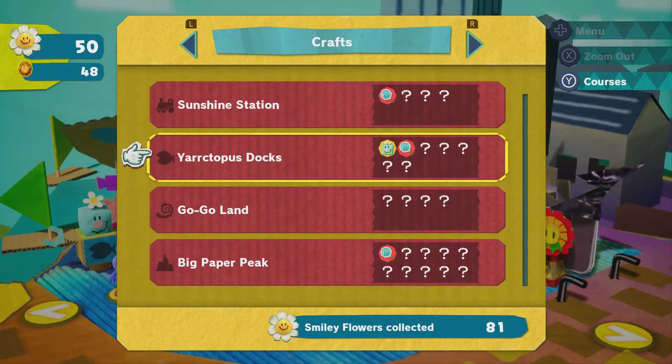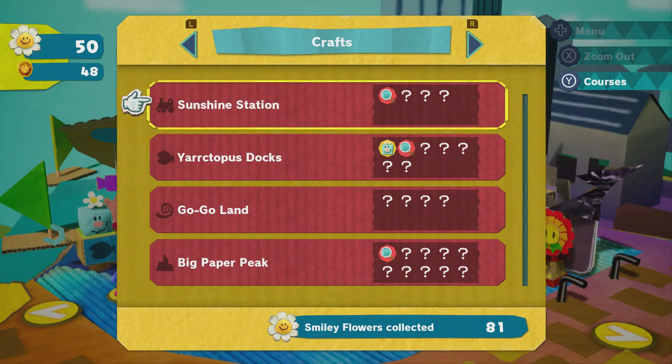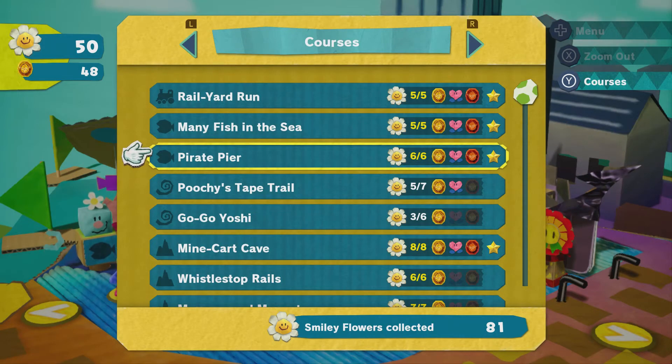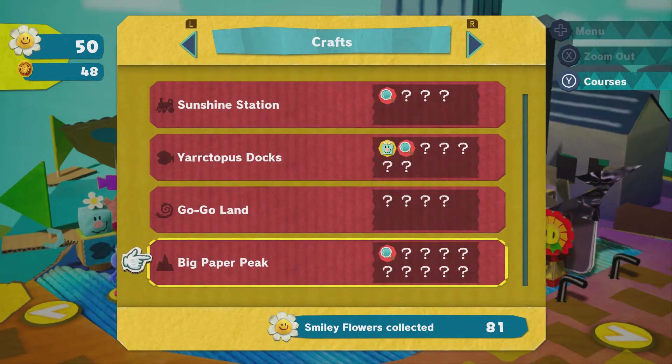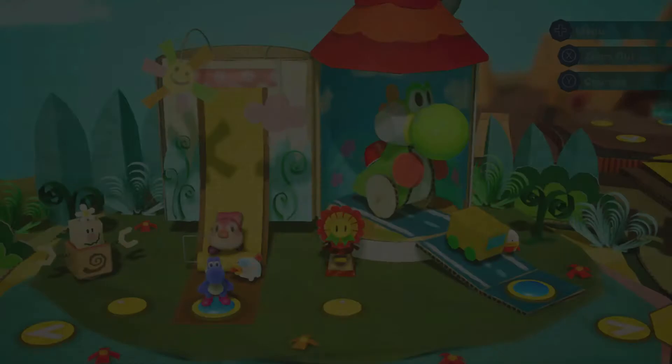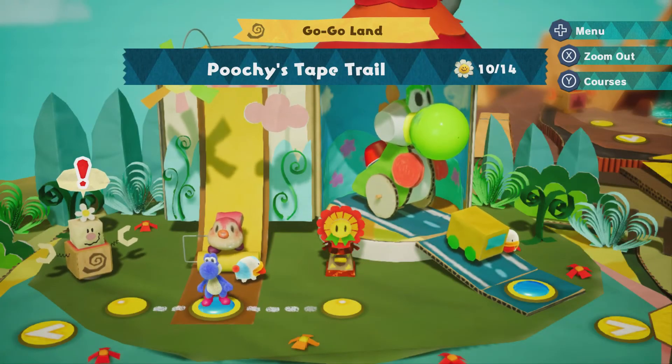Looking at the menus here — I see... not entirely sure what all of this means but I think it's probably related to collecting the stuff, so that looks like it could get annoying really fast. Oh, you can skip to a specific level from there too — okay, that's good. So yeah, next time, more arts and crafts. Bye bye!